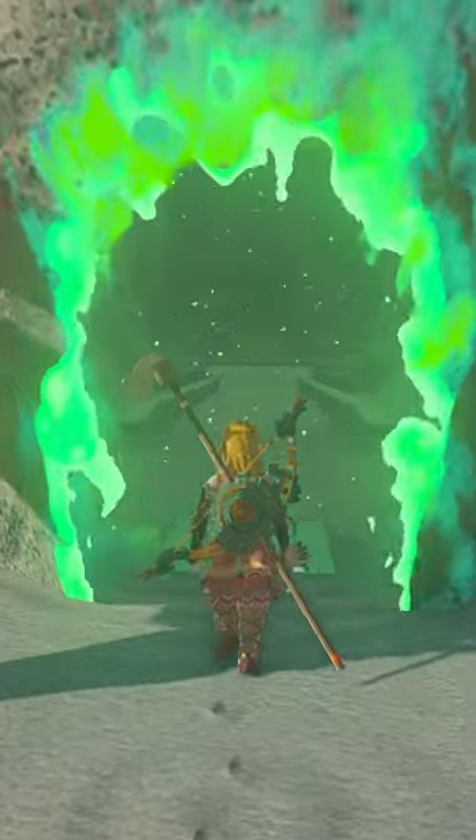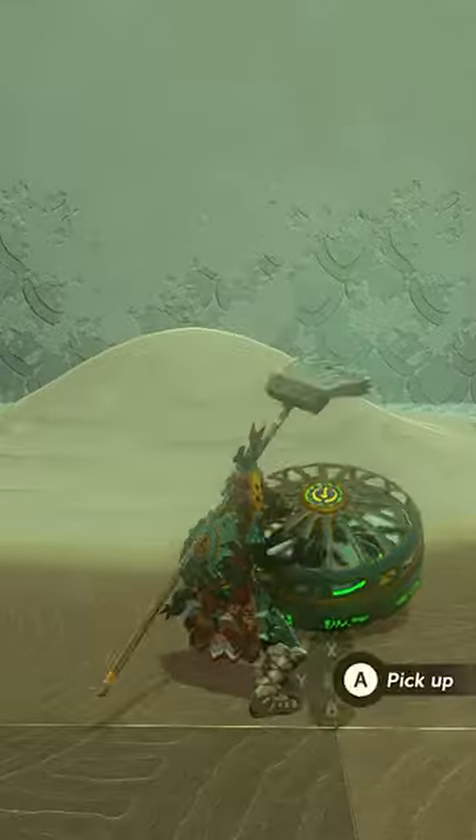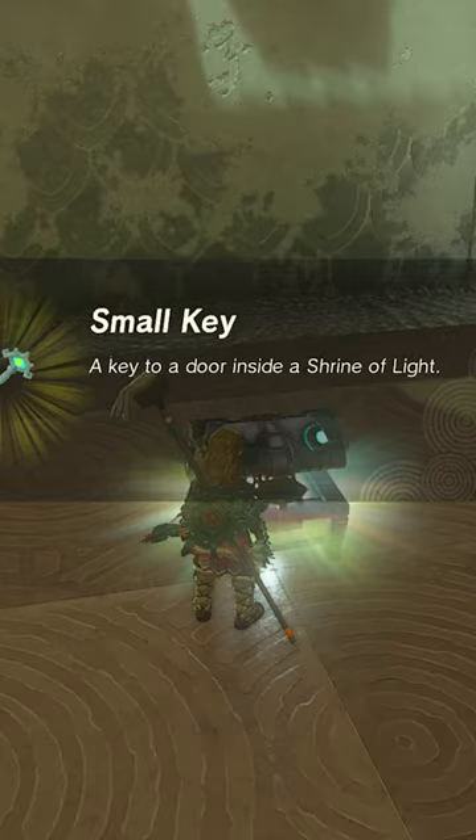This is how to complete the Soryotanog Shrine in Tears of the Kingdom. Pull the fan out of the sand, turn the fan on, blow the sand away, and reveal a chest with a small key that leads you out of this room.